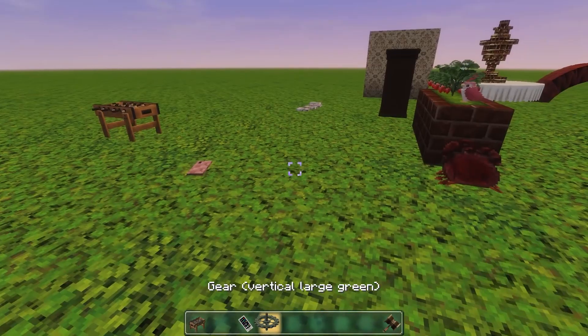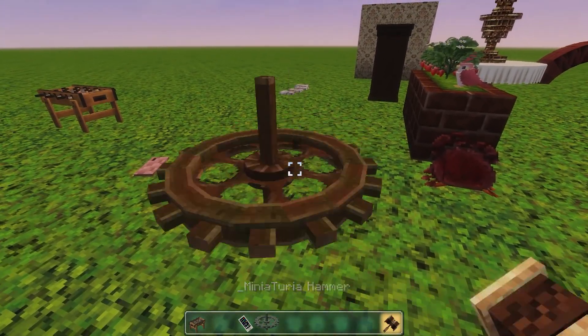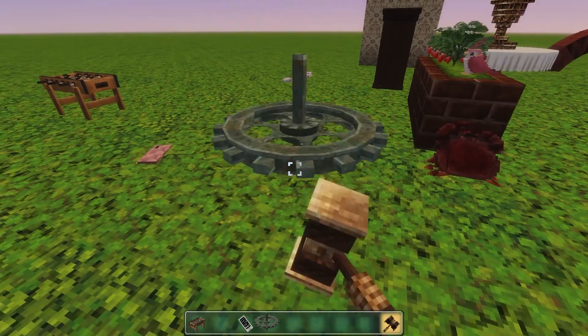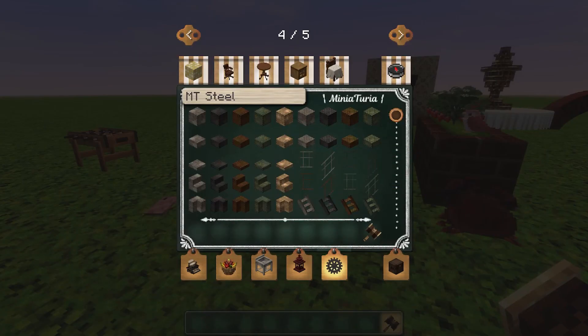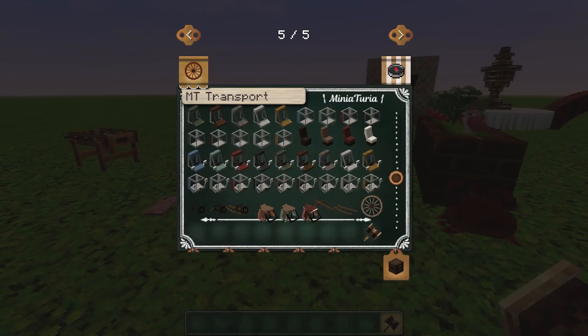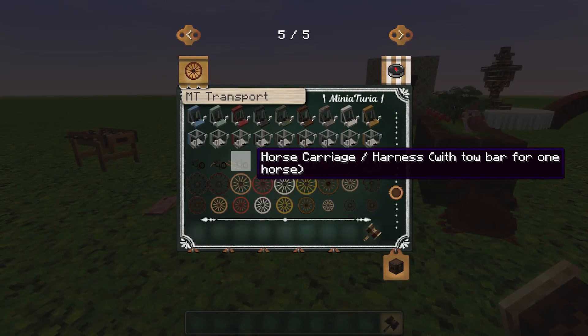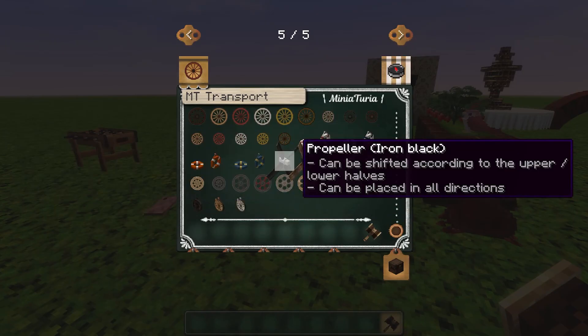Let's put this gear down - ooh that's definitely steampunk. You can hammer it a few times and move it around a bit. That's a really really interesting thing for a steampunk build. Last tab has transport. With transport you can make horses and carriages and stuff. You can make your own airplane it seems like - propellers.